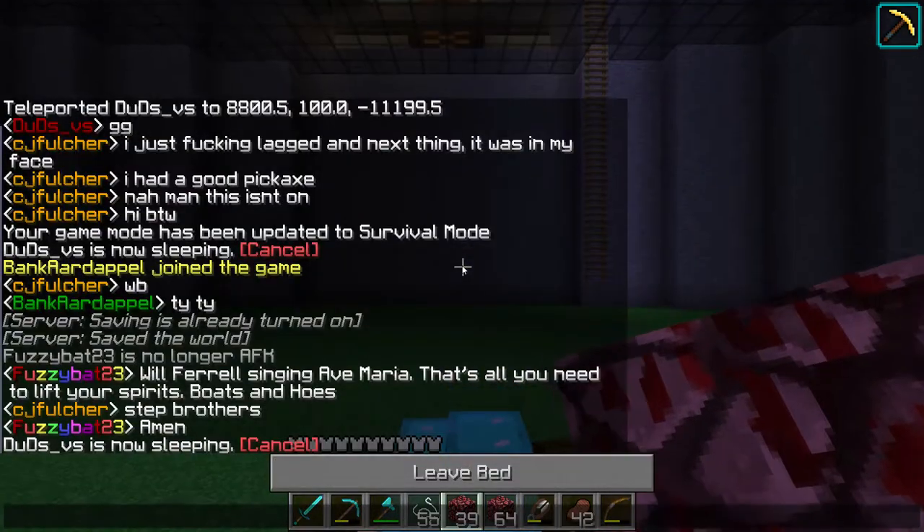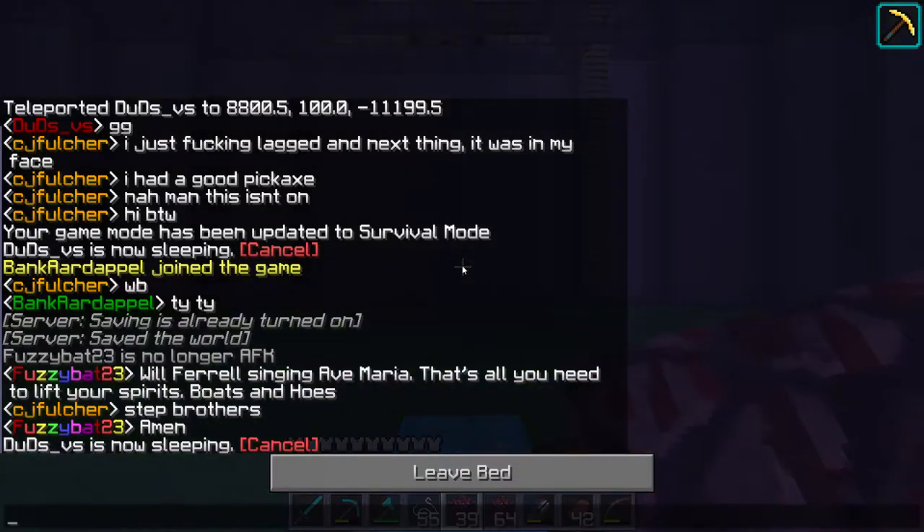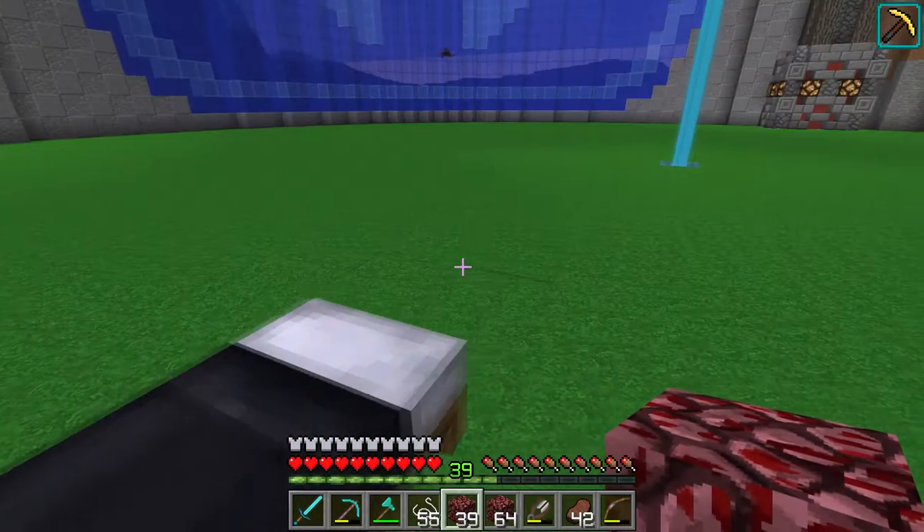Hey guys, welcome back to another episode of Comic Craft. Right now I'm going to skip to daytime because it's nighttime. We've got a couple little things to do this episode — it's going to be a very chill episode. Me and Bank were going to build the entrance to the minigame area, but he got caught up on a project, so we'll work on the base today and Bank will be back next episode.